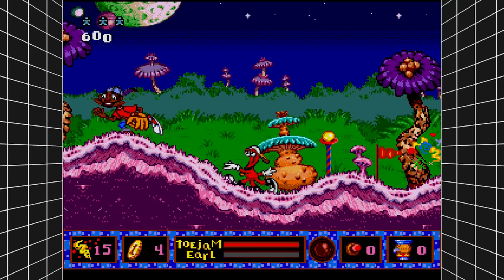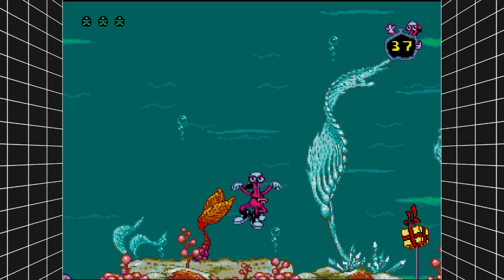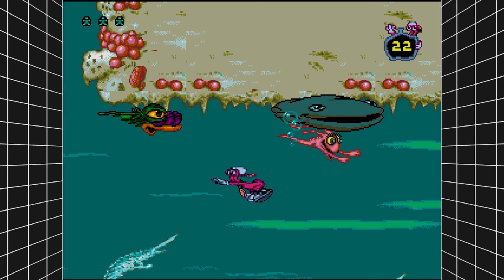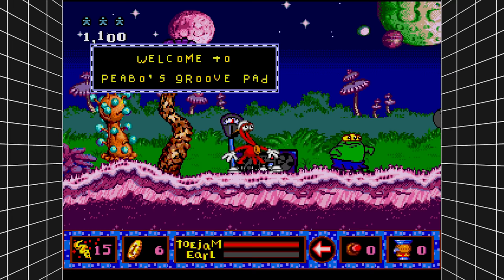The sequel ToeJam & Earl in Panic on Funkatron is also here, though it doesn't get anywhere near as much recognition — probably just as well because it's not as good. It's a 2D platformer this time. The gimmick is that earthlings clung onto the spaceship after the first game ended, so now earthlings are on Funkatron and you have to capture them in glass jars. It's not as fun to play but the art design is bizarre — it's a really cool-looking game.